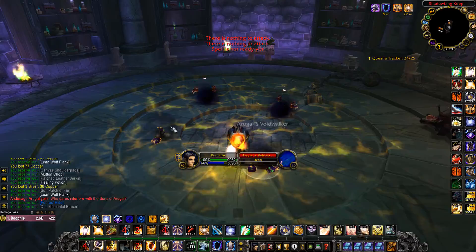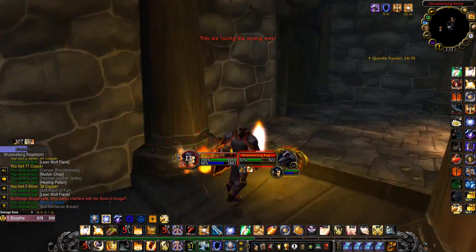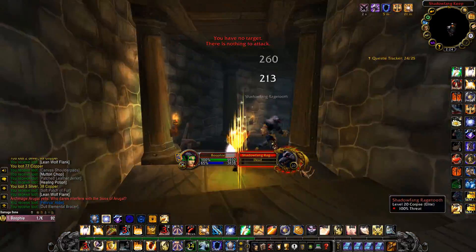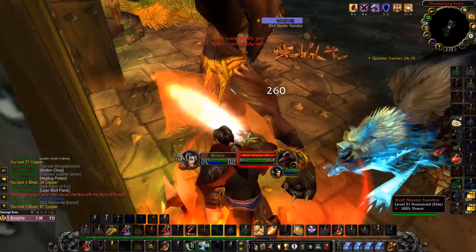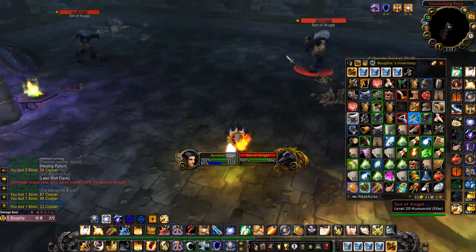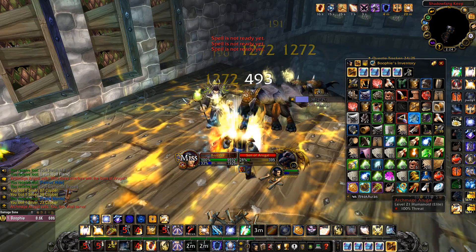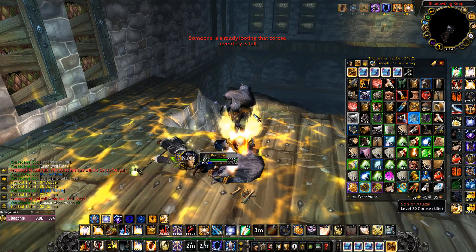Once you get to the end of the dungeon you can run back using a little shortcut that I'll show you, then reset the dungeon, come back in and rinse and repeat — up to five times or as many as you like — and hopefully get your hands on one of those twink items. Here's the final boss. Take him down and then simply run out the front of the dungeon and reset it.